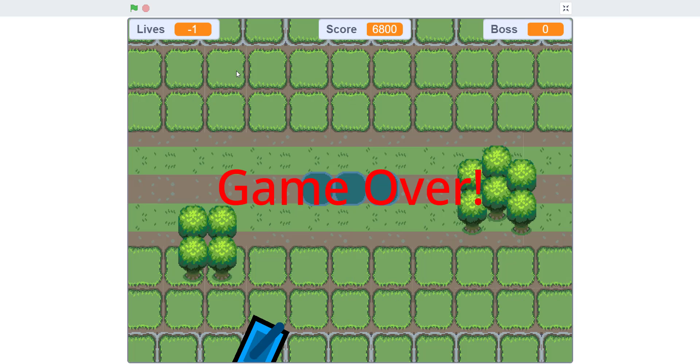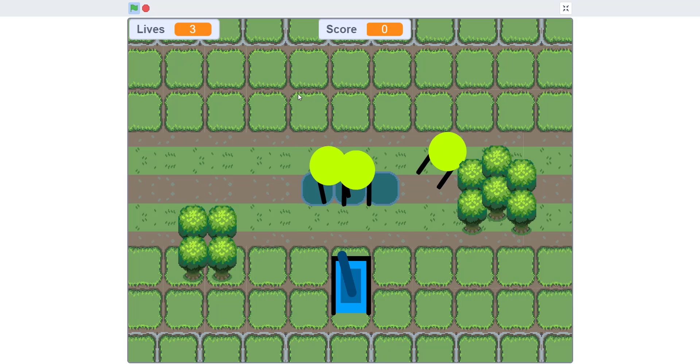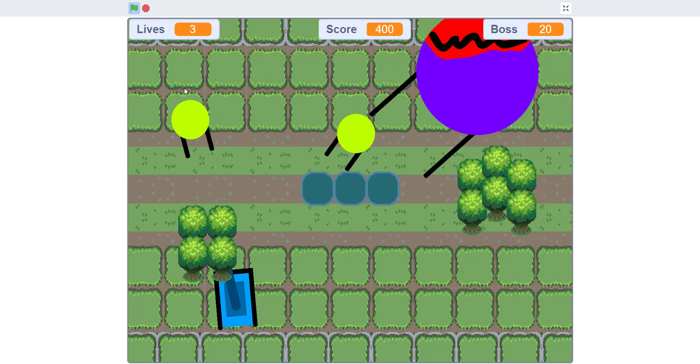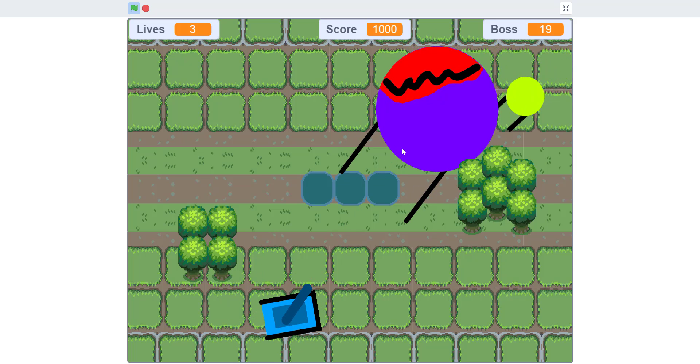Welcome back, it's Kids Coding Playground. Today we'll be making another tutorial — a tank game in Scratch. You use WASD or arrow keys to move the tank around, and click to shoot.